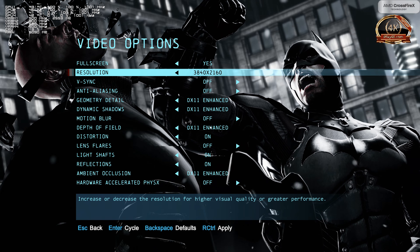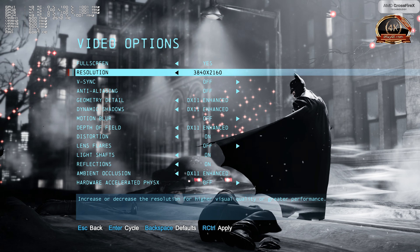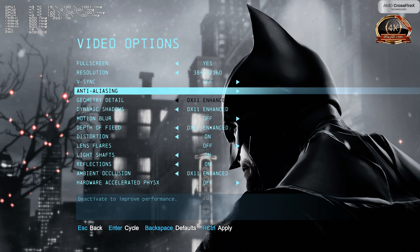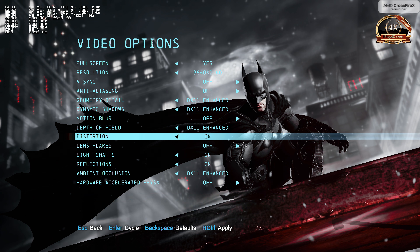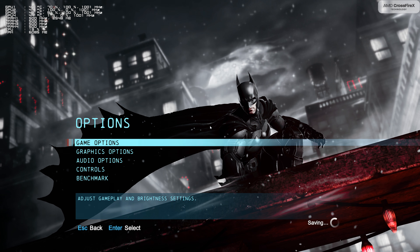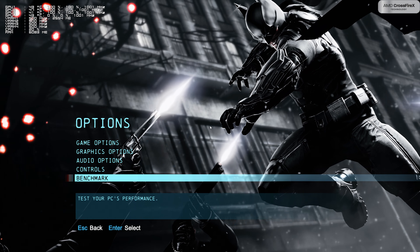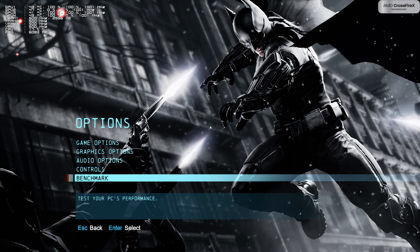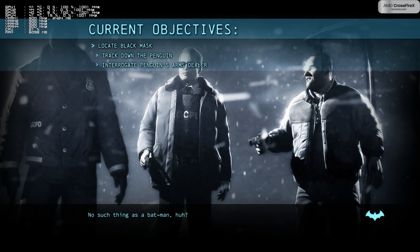Today is June 15, 2016. Here we go guys. Everything is maxed out, anti-aliasing is off. This is the first benchmark — anti-aliasing off, physics off too, because AMD doesn't support Nvidia's PhysX natively. We're going to run this with TXAA off, then crank up MSAA 8x to find out the performance.